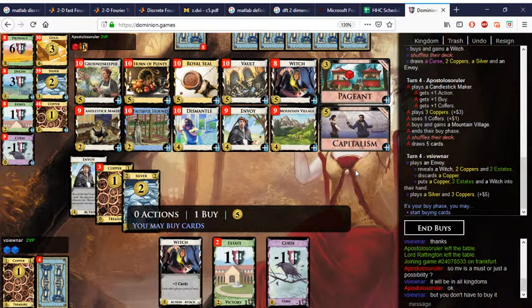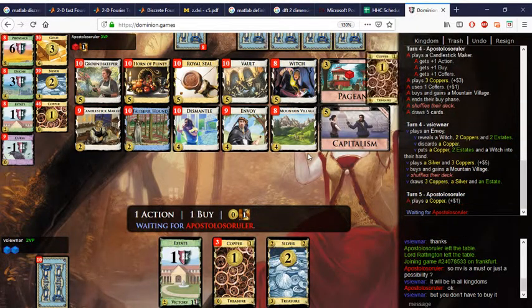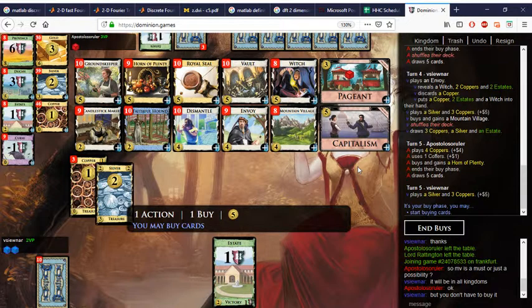I could get Mountain Village, or I could get Pageant. I think I need Mountain Village because this sort of setup isn't going to come together very often. Let's try to pick up some Mountain Villages. So here we have Mountain Village, Envoy, Witch — Horn of Plenty seems early but we will see.